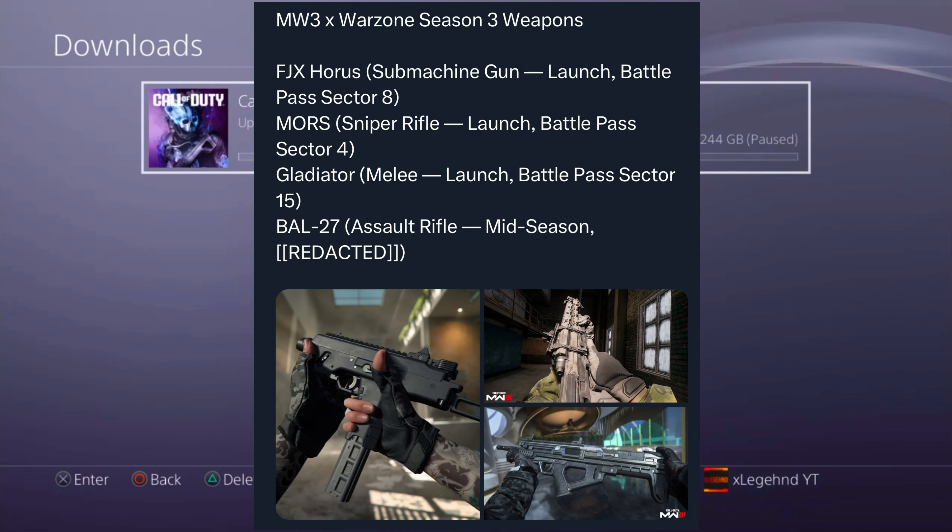We got new DLC weapons — the FJX Horus and the Gladiare melee weapon. You can also rank up all the way to Prestige 13. The Bow 27 is not coming until Season 3 Reloaded, and the Mors sniper is also coming then. For my Zombies players, we're not getting content until Season 3 Reloaded, probably around May, since Treyarch is working on round-based content for their Call of Duty game Gulf War, coming out in October.